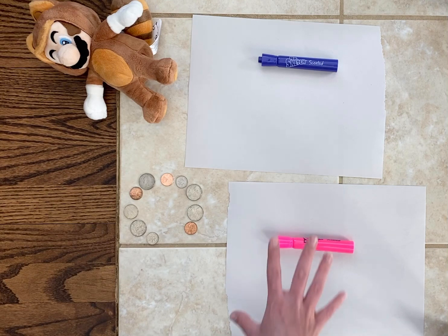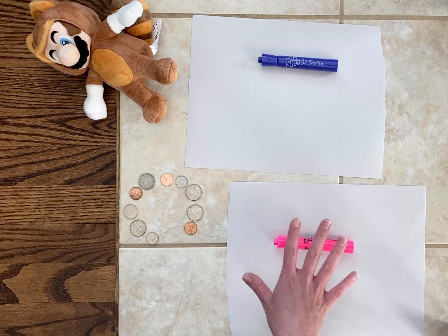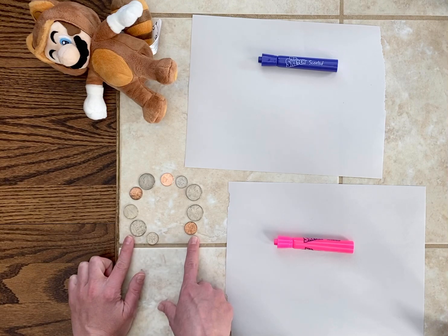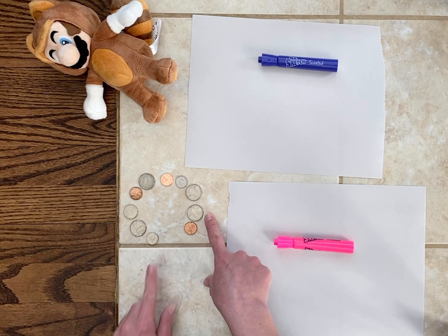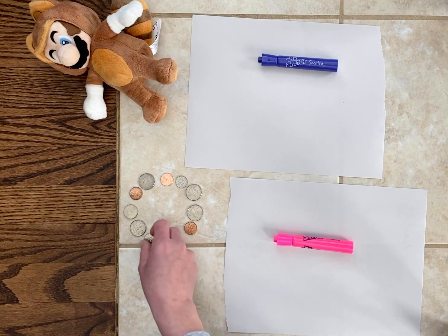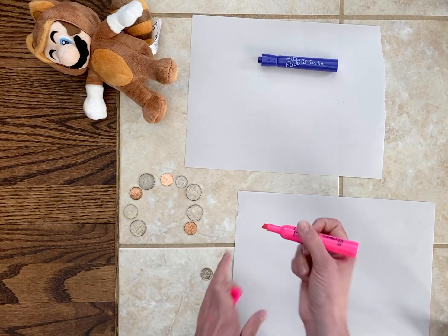I'm going to go first, and I'm going to keep track of my amount on my page, and we'll keep track of Mario's amount over here. I can pick one of these two coins to start with in my open circle — either this dime or this penny. Mario will get to choose any of the coins that come next in the sequence. If I take this dime, he could pick from either this quarter or this penny. If I take this penny, he could pick from this quarter or this dime. Either way, I know he's going to be able to get a quarter next, so I'm going to go ahead and take this dime and record what I have so far.